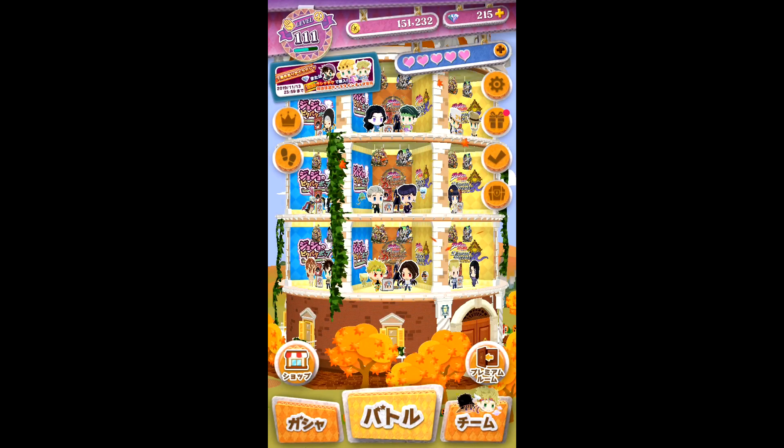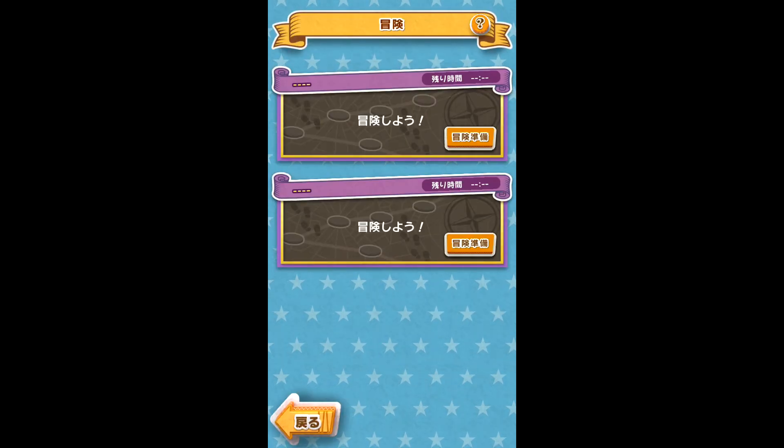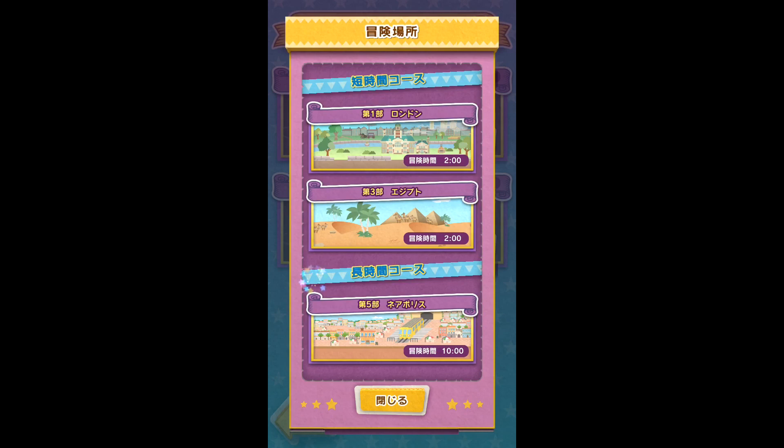To access the adventure feature, you'll need to go to the footprint icon on the left side of your mansion screen. You'll have two empty slots, so press the bottom right button, which will display three different adventure options. The options will vary by what part and the time taken to complete the adventure.